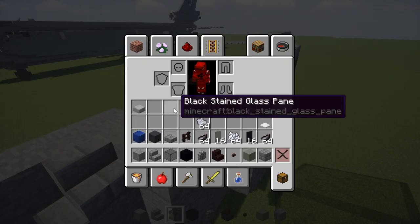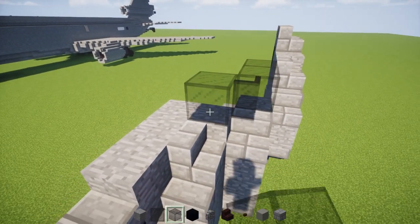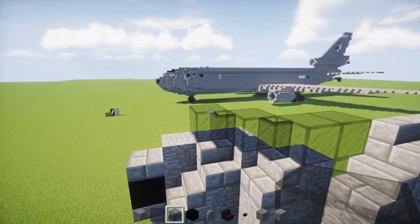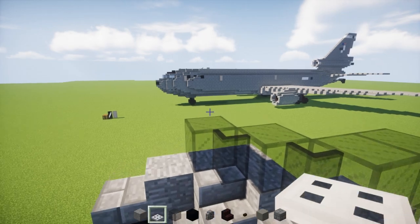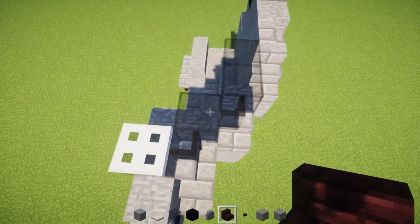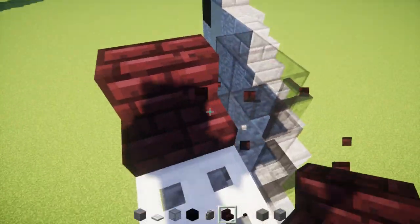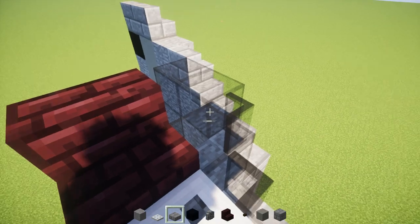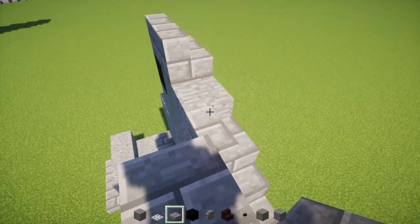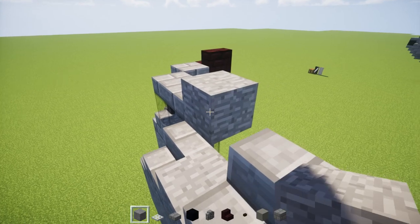There is a black stained glass pane here, then a black stained glass block, another pane, and a glass block in the center. In the center we're going to have an iron trapdoor like that; behind it there's going to be another stone brick stairs facing the front. Then add a stone brick slab on the side of that, two stone brick slabs here, then two stone blocks after that.